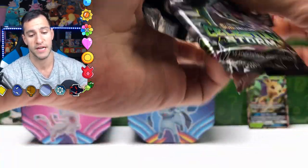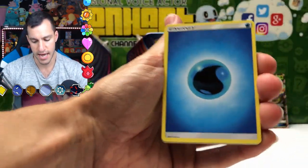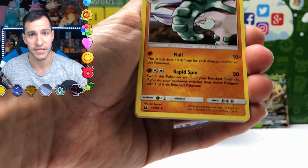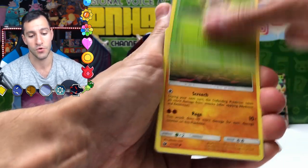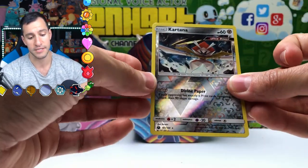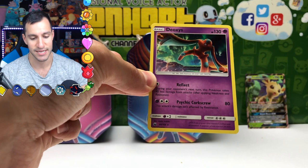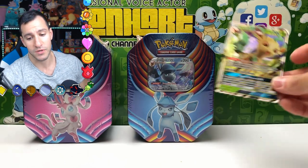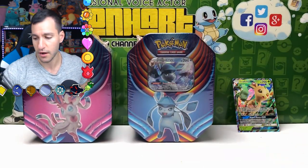We are still opening up the Sylveon and the Glaceon tin. There is the code card — four cards, Guess the Energy game, I'm going to go Lightning. Water Energy! Bellsprout, Fanfare, Clamperl, and Ultra Beast Kartana. Reverse Rare Holographic and Deoxys — it's a cool looking one with Aurora Borealis behind it. Unfortunately with that tin, the best thing we got was the promo card itself — Leafeon GX and two Reverse Rare Holographic cards.